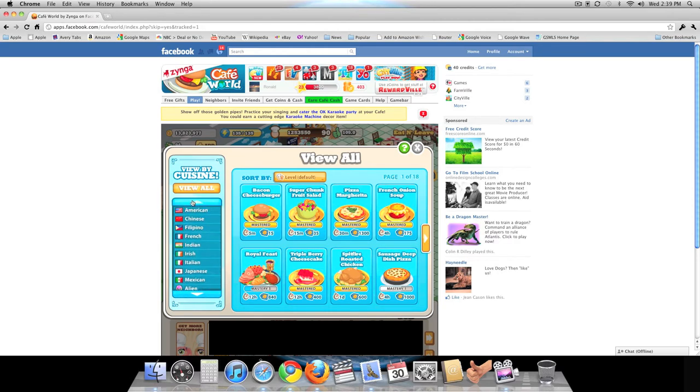If you rest your cursor on any one of the cuisines, it gives you more information. For example, dishes unlocked are 19 of 19 for what I have so far, and it gives you the levels mastered — total levels mastered is 15 but there's a total of 57 levels in the American cuisine. For another example, dishes cooked shows 505, levels mastered six of 15, dishes unlocked two of two, and levels mastered zero of six.